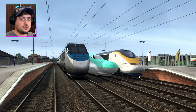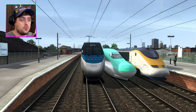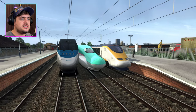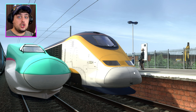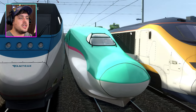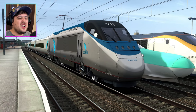Hello and welcome back to Train Simulator Classic, my friends. My name is LaserJet and today we are doing another World Cup race — the super mighty speedy high speed electric trains from around the world. Representing Europe, we have the Eurostar. Representing the Asia continent, we have the super mighty high speed Japanese bullet train. And representing America, we have the classic one and only Amtrak Acela Express.